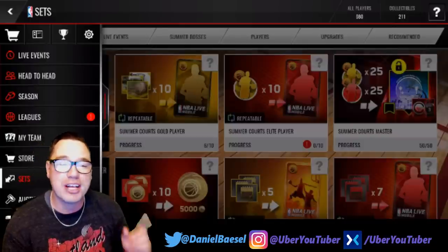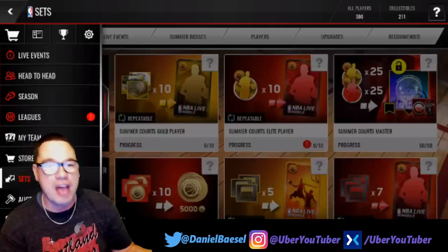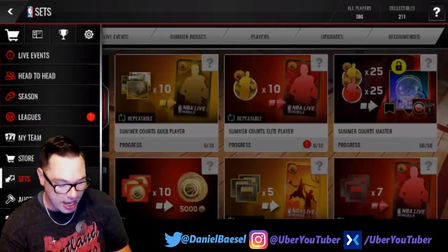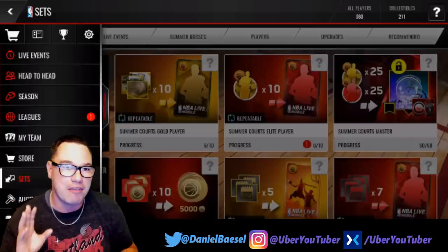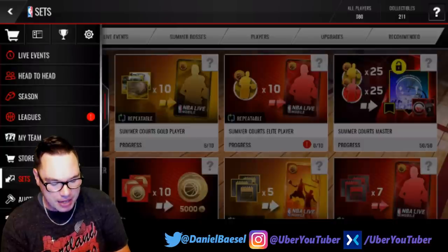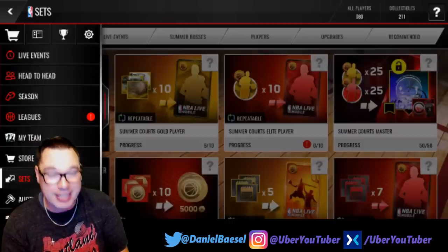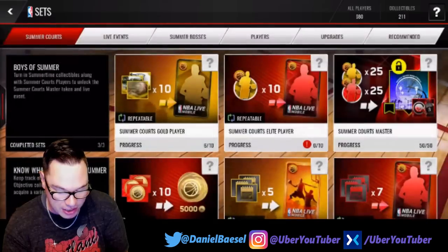For every dunk we make with him, we are going to buy a summer league pack. I hope we can make five dunks so I can buy a bundle. If I make four dunks it's kind of bummy because we just buy four straight packs, but I want to buy that bundle — so hopefully we can make five dunks.